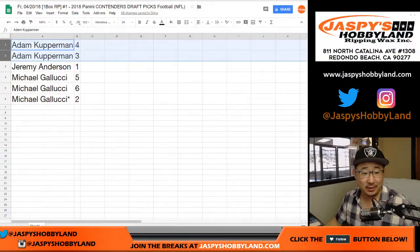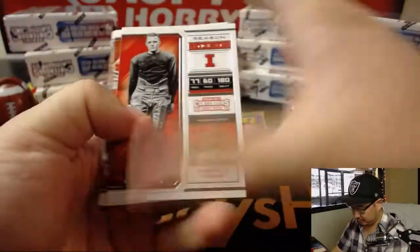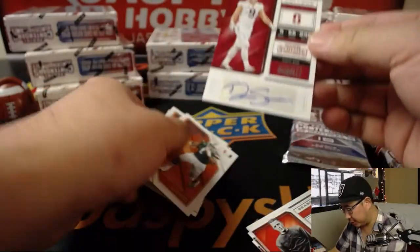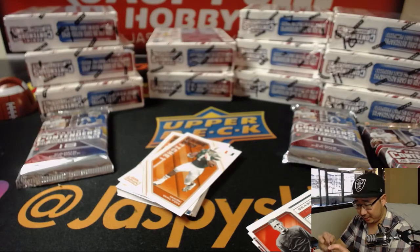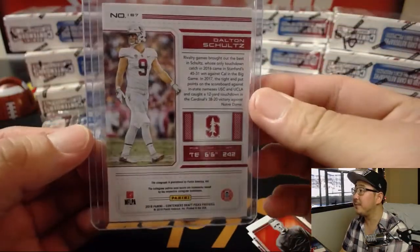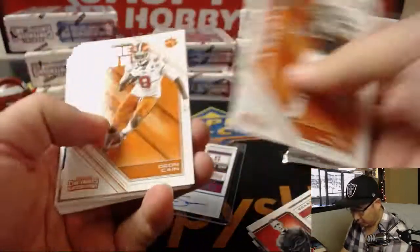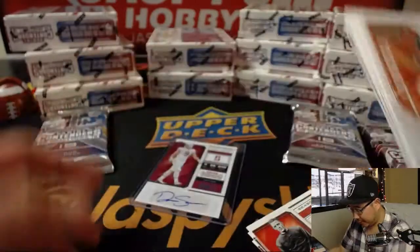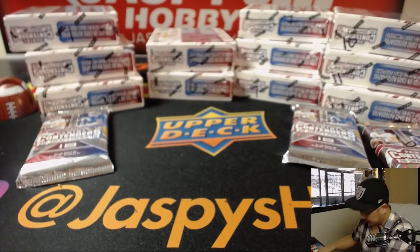Next, Jeremy Anderson with pack one. Good luck. And you'll get Dalton Schultz, college ticket autograph — Stanford's Dalton Schultz. He's got a kind of nice auto, so dig that. Tight end from Stanford. Here are the rest — I don't know if any of these cards are numbered, but I'm sure it'll be obvious when and if we see it. Jeremy on the board with that one.